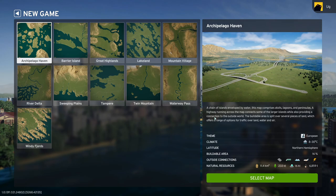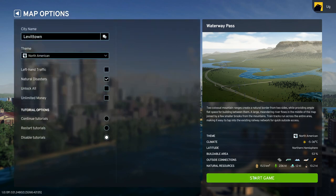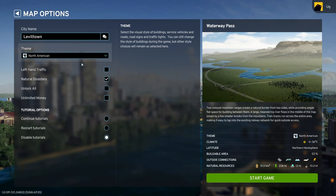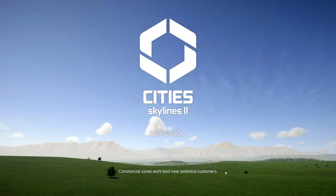Ahoy, it's Aki here and welcome to a new series — we're gonna play City Skylines 2 because I fancied it. I'm thinking I'll try to make a city that's in three parts: residential, commercial, and industrial, almost like a radiation symbol. I'm gonna use this watery pass because it's got a lot of space. We'll call it Jersey, okay, that's a good name for it.